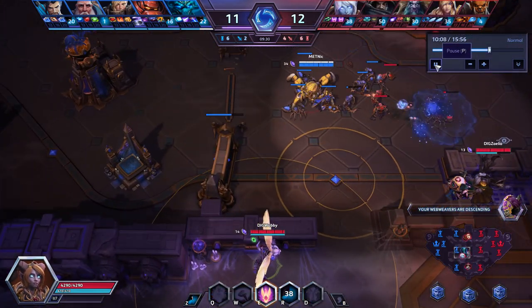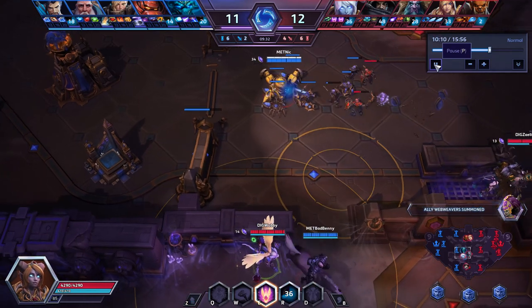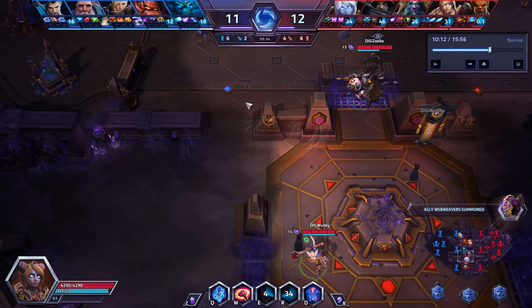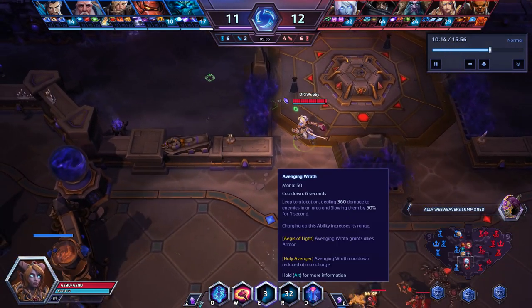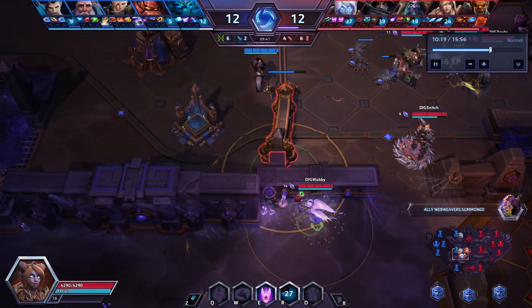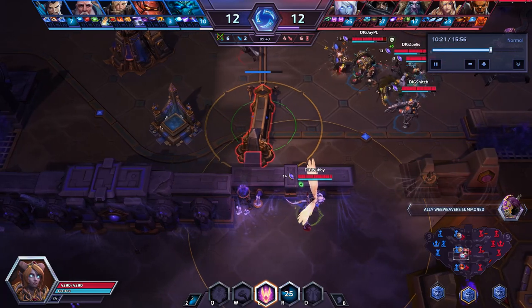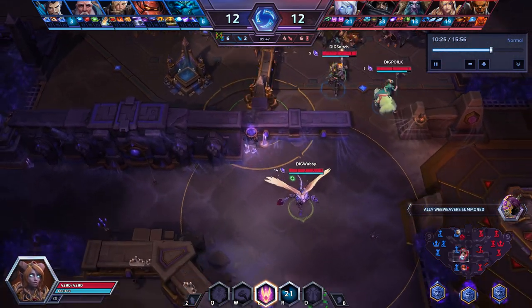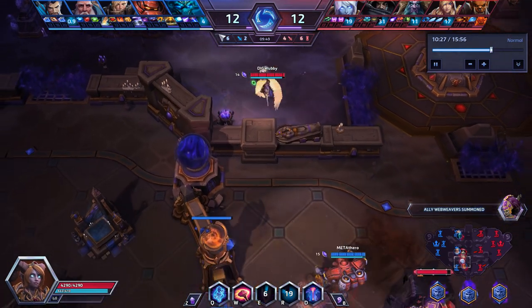I love how Wubbi always goes into the Fog of War and abuses it whenever there's a fight — because if Malfurion was able to root someone right about here, they wouldn't know the Yrel is ready to immediately slow him. I really like how Wubbi utilizes the Fog of War. It's just something really good that you don't pay attention to until it's used against you and you end up dying out of nowhere.